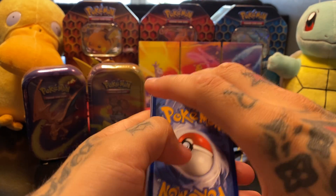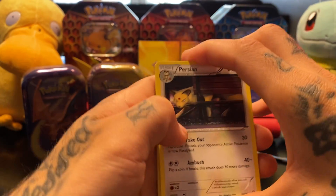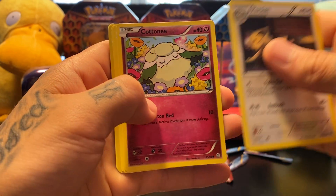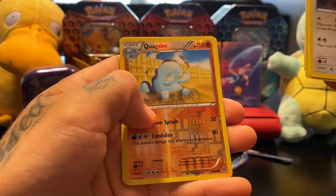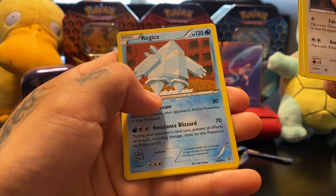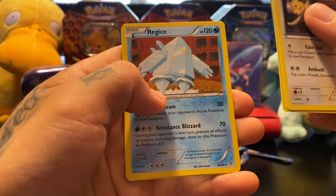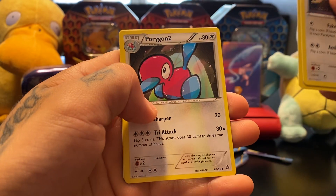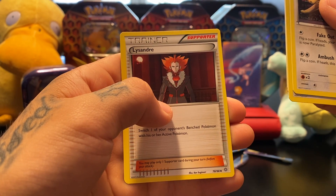I feel like my camera's a little off-center or something. Alright — Furfrou, Eevee, Cottonee, Baltoy, Wooper, Quagsire Reverse Holo, and a Regice. I always called him Regice to me. Non-Holographic Rare. Porygon 2, Vaporeon, and Alisandre.